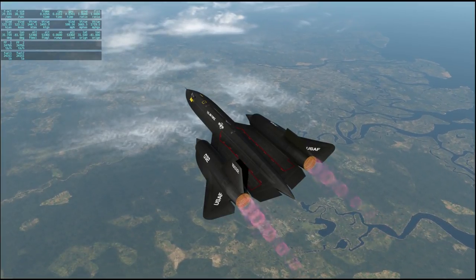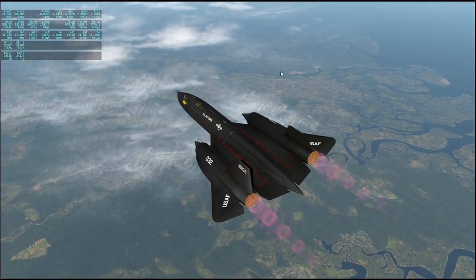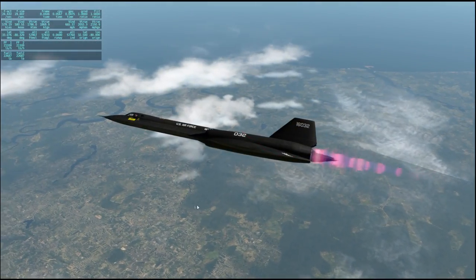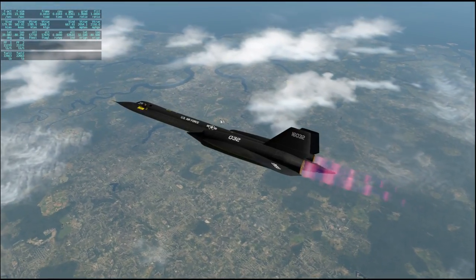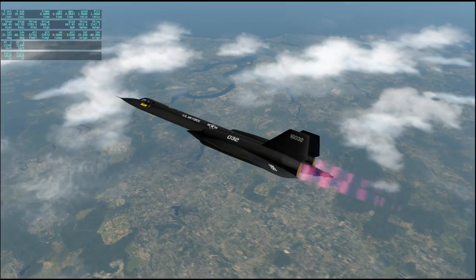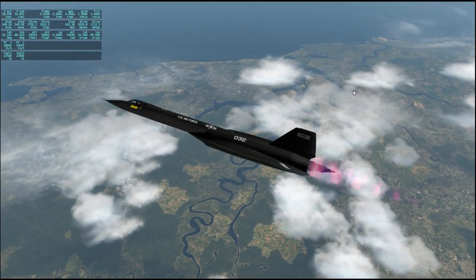I believe we're coming up on Charleston here — I think that's Charleston right there, with the many branching rivers. Charleston, South Carolina has been seen by the SR-71. We proceed. We are now crossing into North Carolina, and this rather distinctive river is Cape Fear River. Interesting name — Cape Fear River.